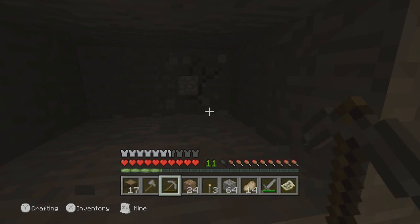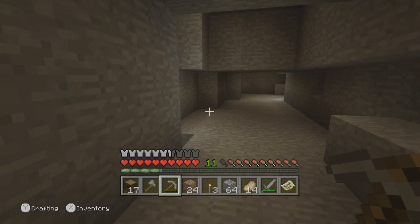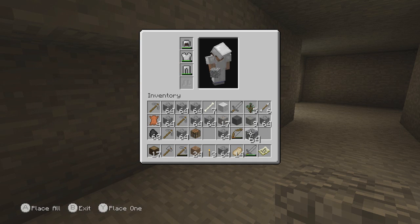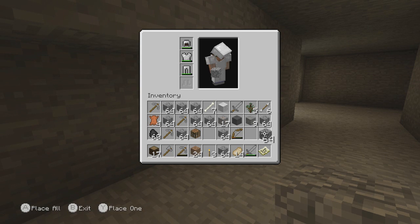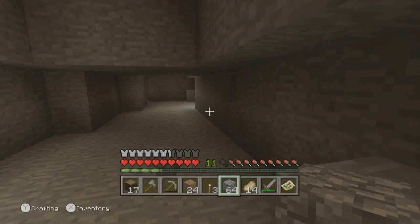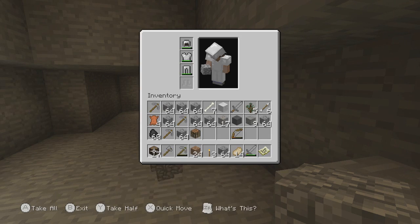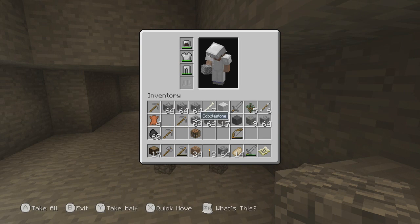These cobblestone blocks sometimes look like iron. Let's see how much iron I picked up — I've got 17 now. Look how many cobblestone blocks I've got — crikey. Let's just stick this over... don't need all this. Get rid of all that.